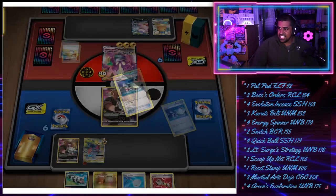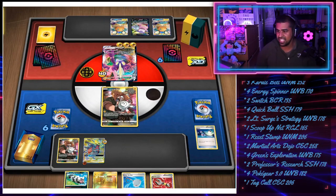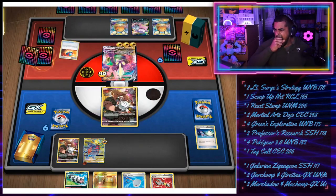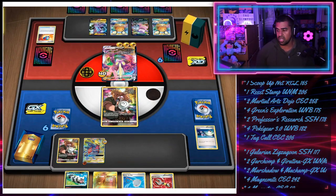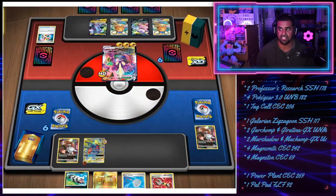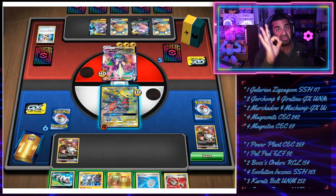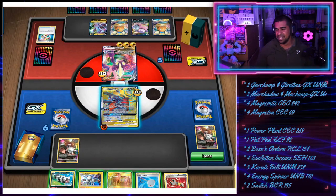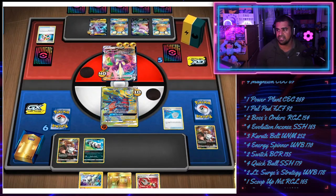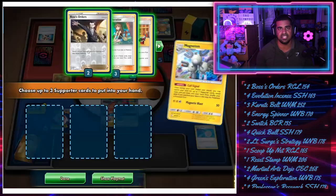Our opponent has three speed energies on the Toxtricity VMAX, so Boss's Orders would be incredibly scary. We can bench Zigzagoon to get an extra bit of damage in play, but I kind of want to hold on to that because Toxtricity VMAX can get another threat going quite quickly. Let's say we dispatched the first Toxtricity VMAX and there's another one benched with the engine on it - I want to hold that Zigzagoon to be able to hit the next threat. I don't want to leave the Magnemite in the active to take the Poison ticks. Magneton is 100% perfecto.